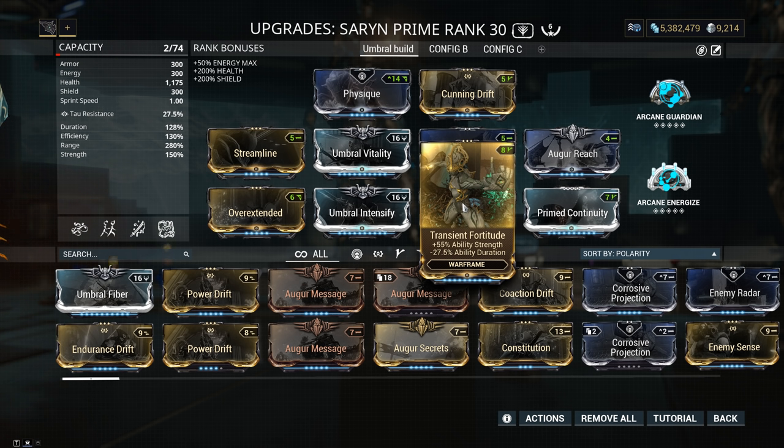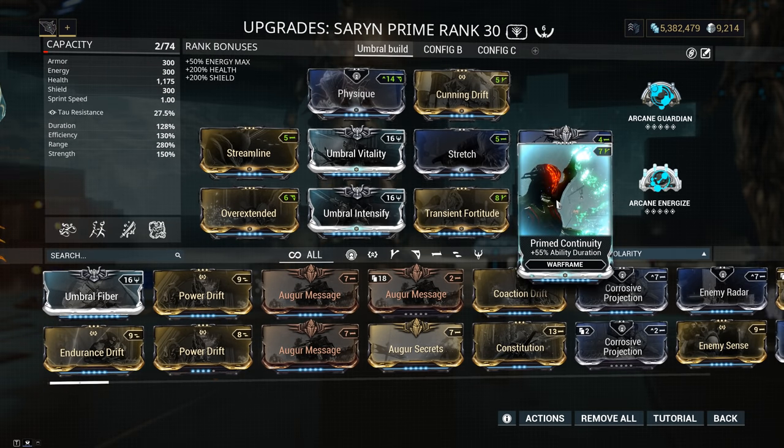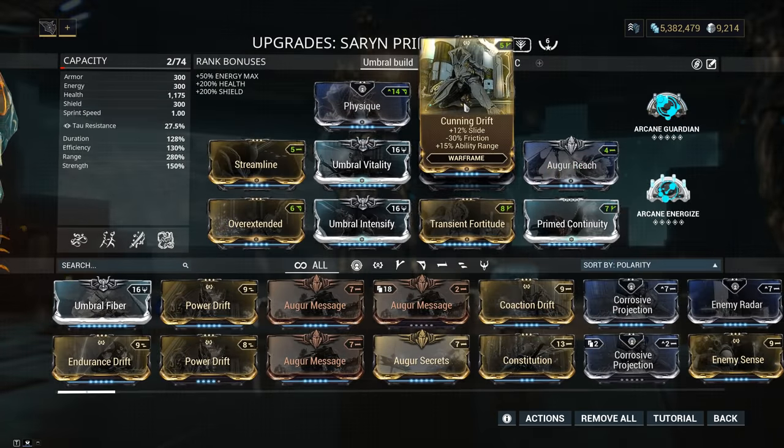With Transient Fortitude we have 150% ability strength, which is acceptable, and we still have a very good efficiency at 130%. Augur Reach — again for more range. Primed Continuity — duration affects your 4, your 3, the decrease rate of your 1 (Spores), and the speed buff duration of your 2 (Molt). Cunning Drift — for reaching that 280% range cap.